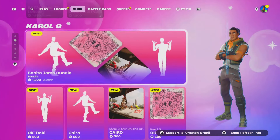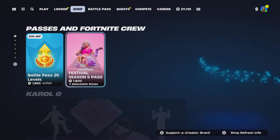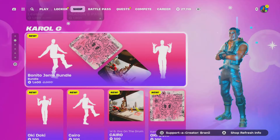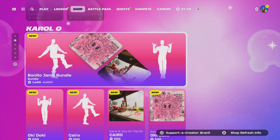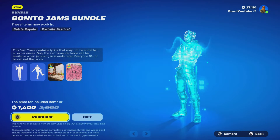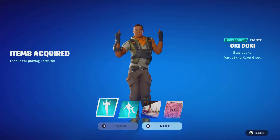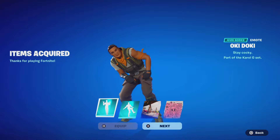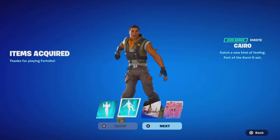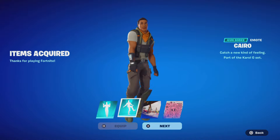I just posted a Chapter 5 Season 4 battle pass giveaway on my Twitter so go check it out. In the item shop, we have the new Chapter 5 Season 4 battle pass levels, the Festival Season 5 battle pass - I'll wait to pick those up so I get the special reward screen. Right here we have the Carol G icon series bundle, which is pretty insane, so I'm going to go ahead and pick this up using code Brandy with two I's. We're going to go ahead and gift it - I'm a man of my word. There's the Okie Dokie emote and the Cario emote.